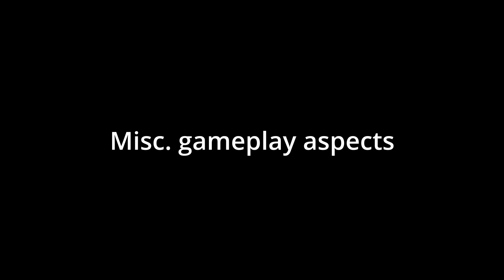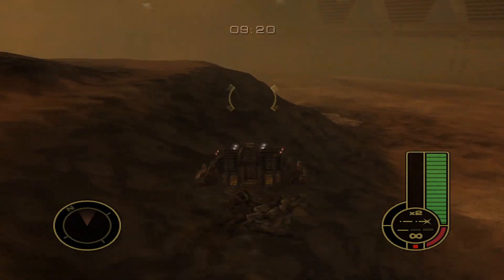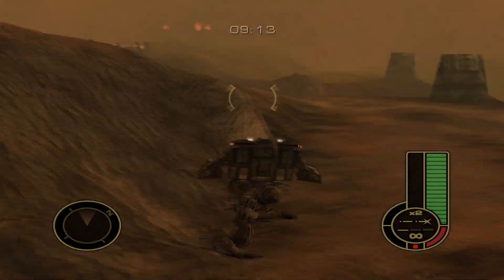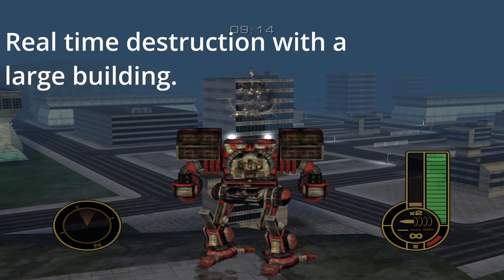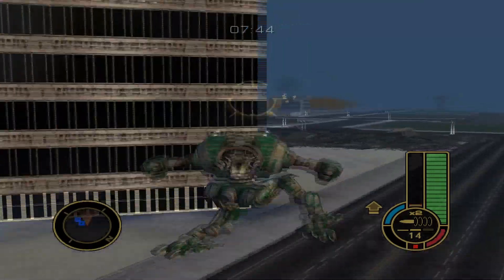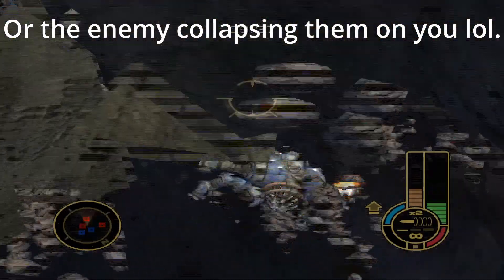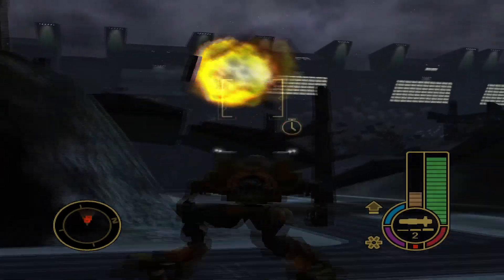Some notes that don't fit into any other category: mechs cannot climb slopes nearly as well as in some other Mech Warrior entries, so jump jets are a lot more important, although there are ways around that which you'll learn in time. There are a lot of destructible environments in this game, and they can be destroyed comparatively very easily. This makes them a legitimate strategy on some maps — such as denying the enemy team cover on River City, or shooting rock ledges to collapse them onto the enemy team on Rock Solid. Generally, keep an eye out for destructible environments and related hazards.